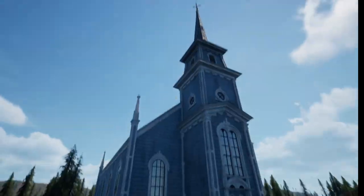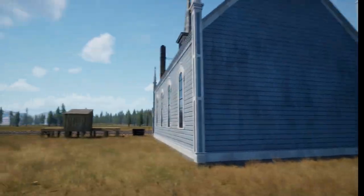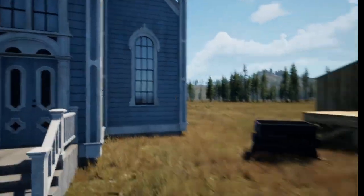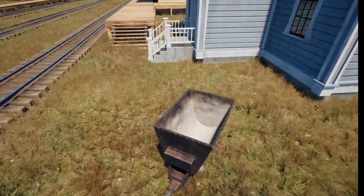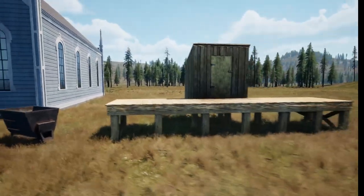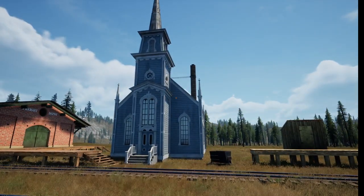There is the new church model which we will take a look around — apparently this is modeled after a real-life church. These are some of the first models from the development team. And then we have the mine cart, which is cool. I like the inside — didn't even notice that yet, that's kind of cool. And then we have a little depot that was done as well.